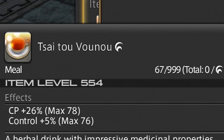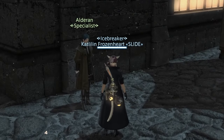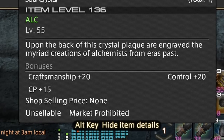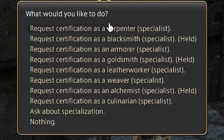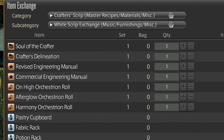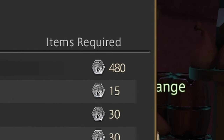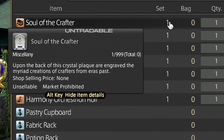Just make sure that you buy high-quality meals, as their stats are better. In Foundation you can find an NPC who makes Craftsman's Soul Crystals. They can give even more stats for 3 jobs of your choice. You can also exchange Soul Crystals if you need to make a new one. To do so, just buy Soul of the Crafter in Mor Dhona for 480 white scripts and bring it to the NPC. Just keep in mind that you can change souls only 3 times per week.